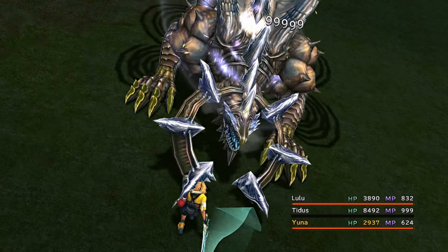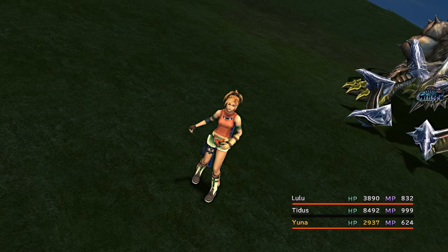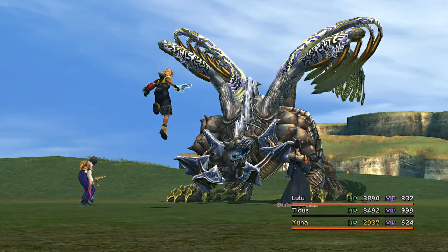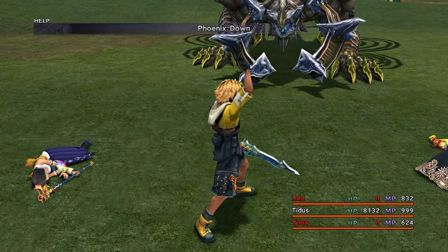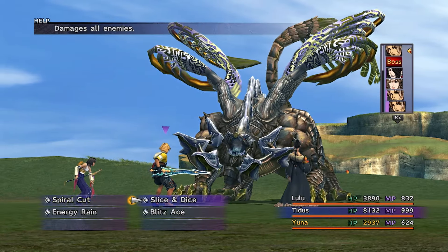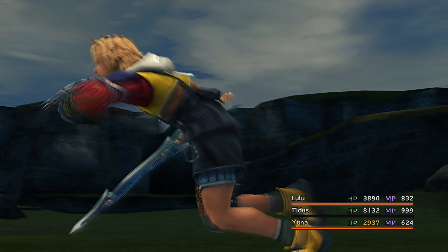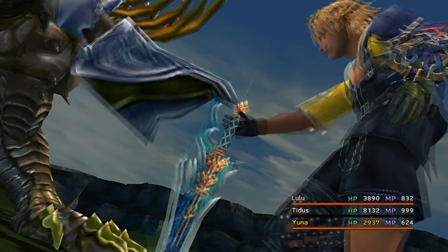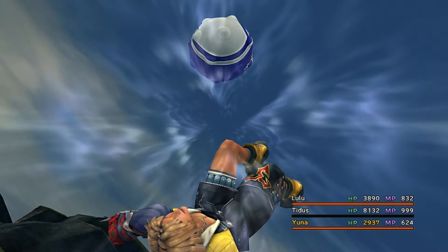Let's wrap up with a quick recap. Avenger mode charges your overdrive meter every time an ally gets KO'd. You unlock it for each character by racking up the required number of KOs, and farming Tonberries or Master Coeurls is a great way to speed up the process. Overall, it doesn't matter who you fight — as long as you get KO'd, you'll earn progress toward unlocking Avenger mode. It's one of my personal favorites because it turns every KO into an opportunity to hit back even harder.